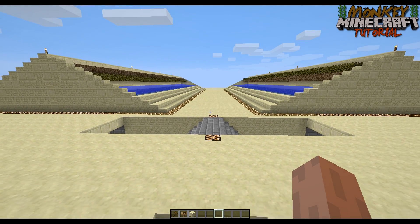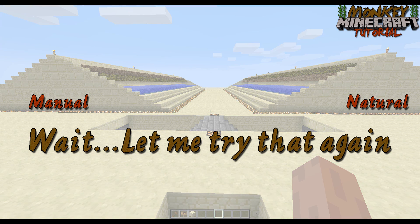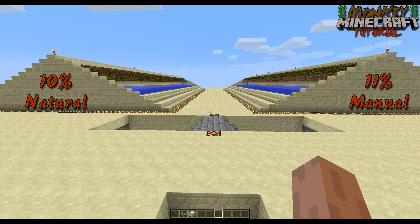When you look at the two methods: manual is 11% and natural decay is 10% — just a 7-item difference across roughly 1,900 leaves each, so about 200 drops each. I am going to say with some certainty that it doesn't matter whether you punch the leaves or let them decay naturally. So I'm going to go back to punching because it makes my life so much easier and it's faster.